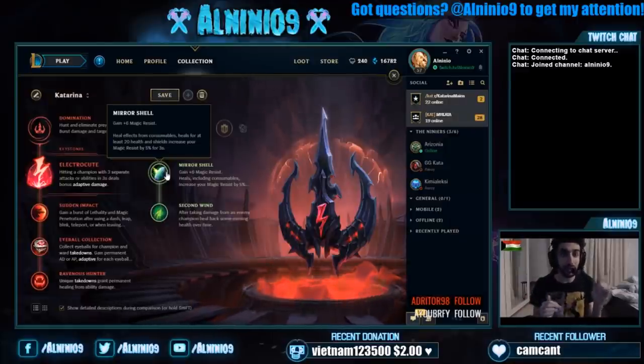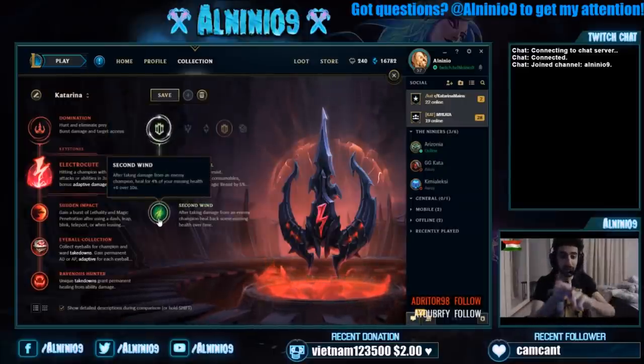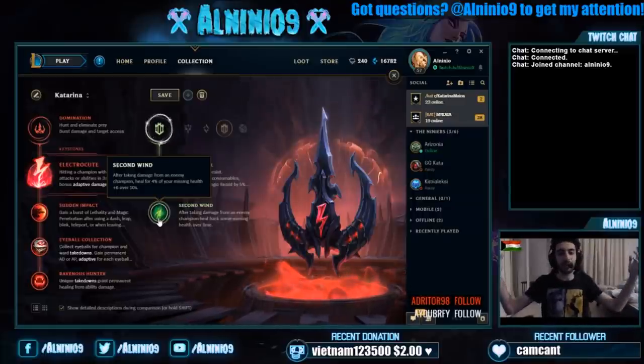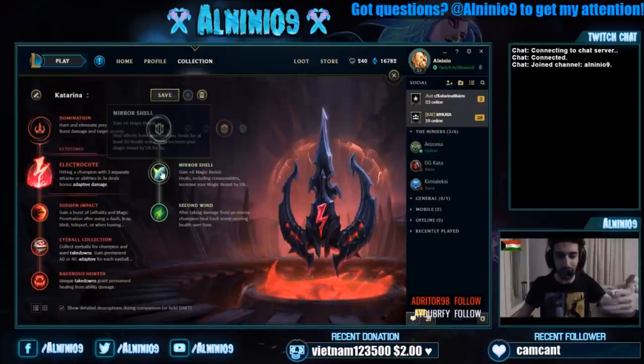Most of the time when you get poked down, Doran's Shield is healing you and Second Wind is healing you based on your missing health. It's insane, it is out of control. This rune page is so good against hard matchups and it really keeps you alive in lane.